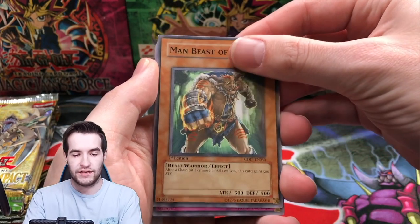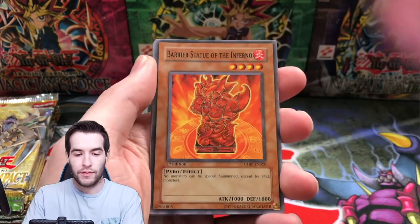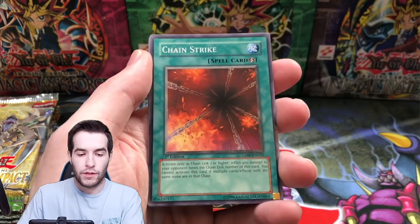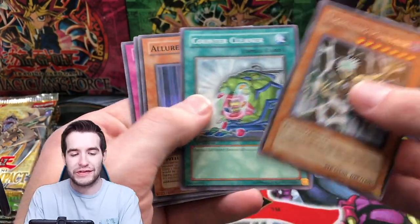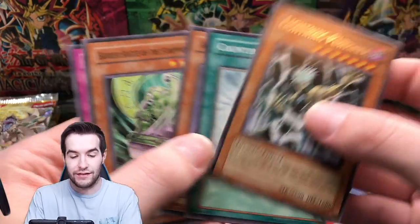That is some dinged corners right there — that is unfortunate. Good thing it's just a common. Inferno, Chain Strike, Lightning Punisher — that's a really cool ulti, I actually graded one of those PSA 10.